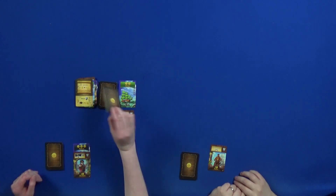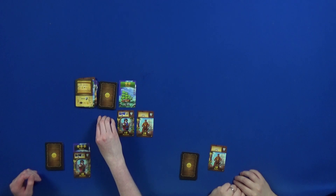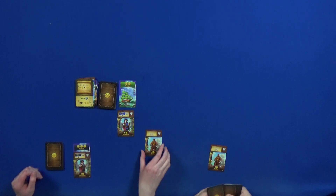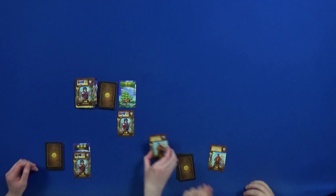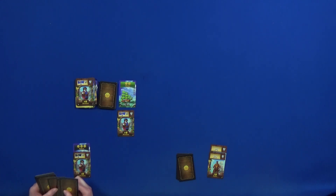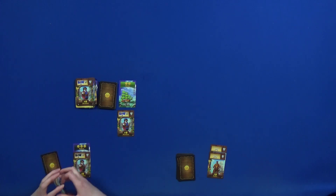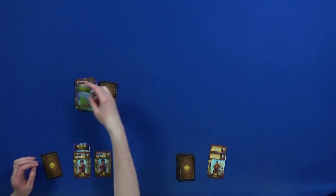Next card is a sailor for five, worth two points. Sarah stops and buys the sailor. Five coins to the bank. It's Will's turn — he now has two sailors, two swords, and four points, halfway to eight. Will has six coins. He buys the merchant — one two three four five six to the bank. Now Will has a merchant for flutes and galleons, letting him earn points from those ship types.